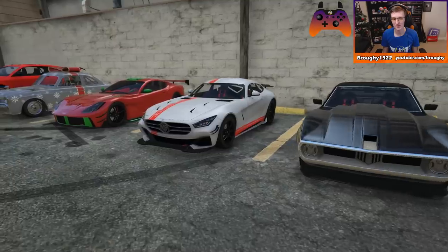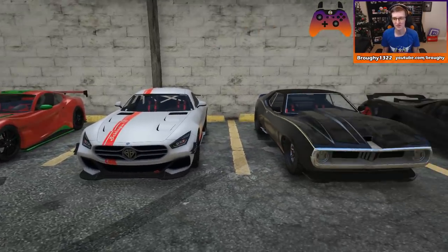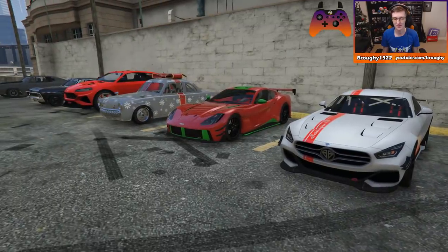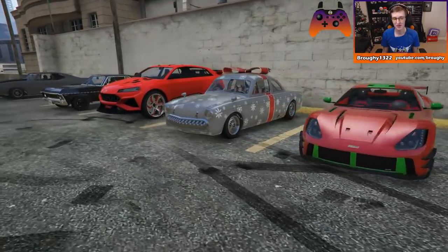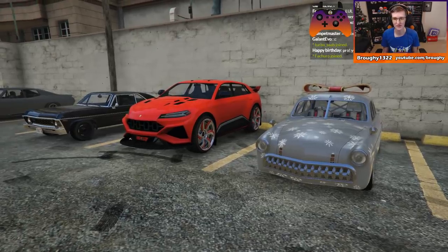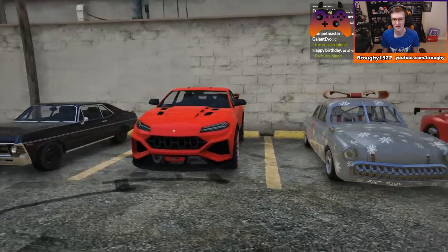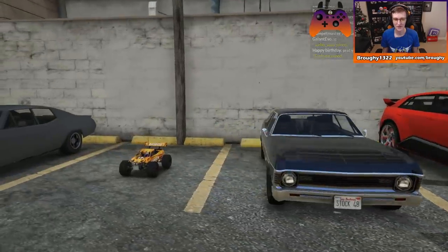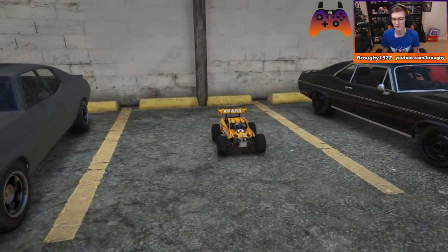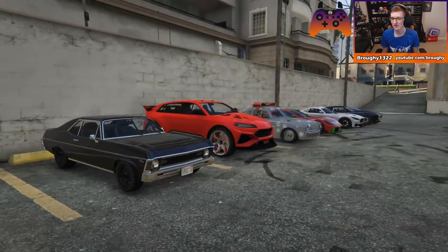The rest, however, such as the Tauros, Clique, Itali-GTO, Divest 8 and a lot more, will all be pretty horrible to drive over any bump or kerb in the game. They'll spin out randomly and act very unpredictably, even if you hit a bump perfectly straight. And it's all caused by this new Handling Flag which retains the bouncy suspension attribute from the previous iteration of these flags.